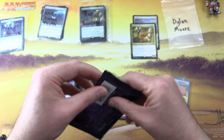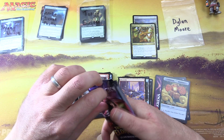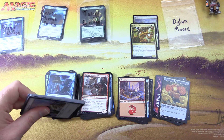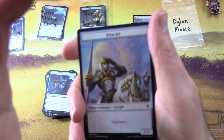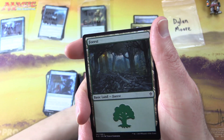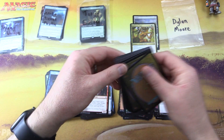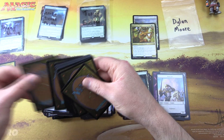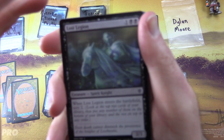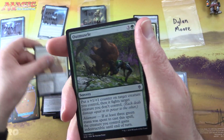Onto the second pack. If you enjoyed this video give it a thumbs up, hit the subscribe button for more Magic the Gathering unboxings, and tap the notification bell to be notified as soon as a new video is released. We get a knight token, a forest, and setting the rare and uncommons aside to build the suspense — no foil this time.